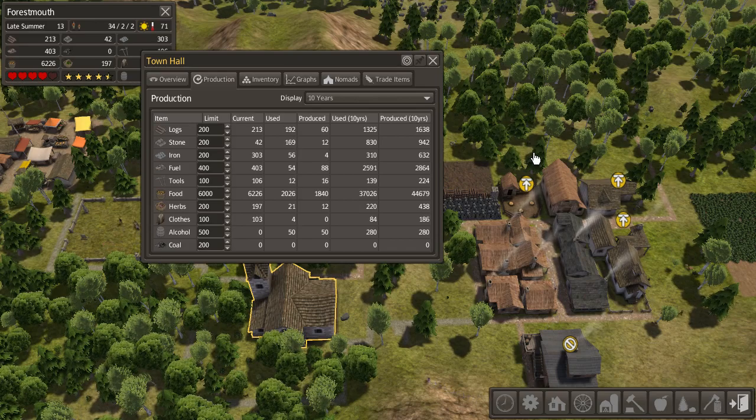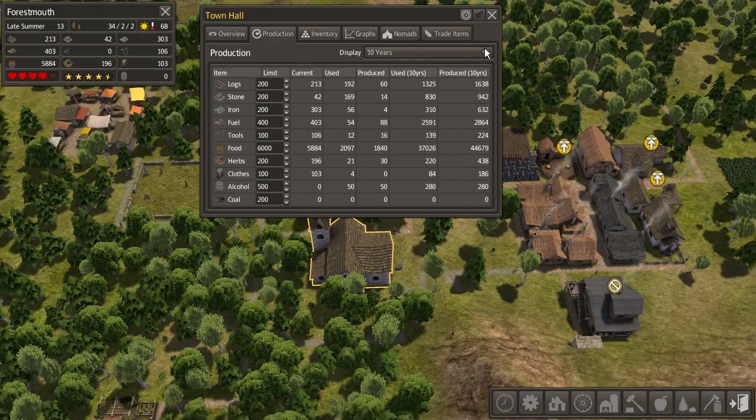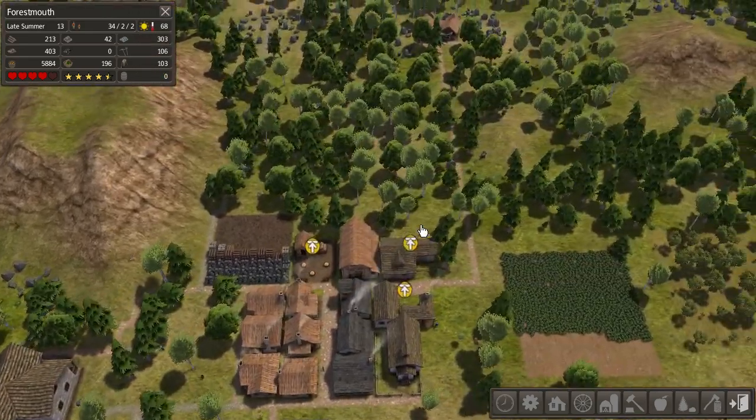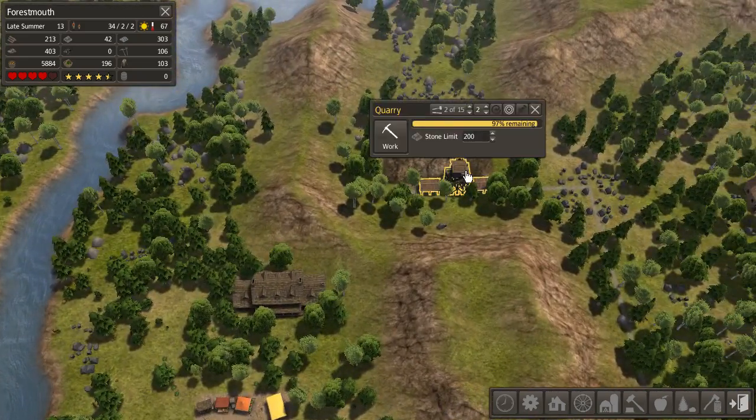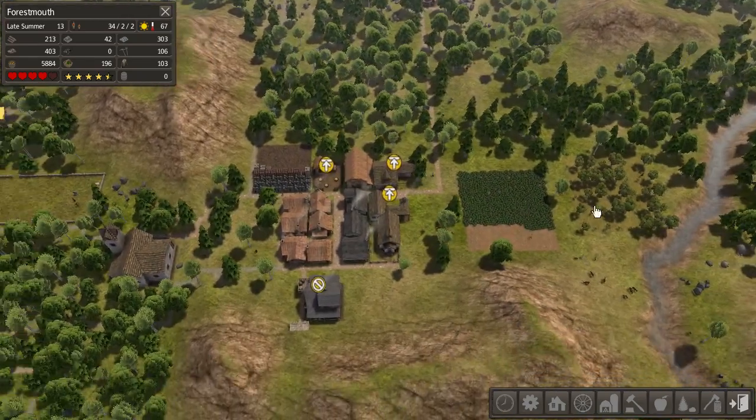We've used only 310 iron in the past ten years, and we've produced 630 — so we're doubly on top of that. We've been gathering way too much iron. Stone is only a little bit ahead. I feel like that might be a little off, just because we only have 42 right now. But you can't expect census data to be 100% accurate. This gives us a better layout of how we should distribute our resources. I think that'll become more useful later, but I just wanted to show you that because it's awesome.